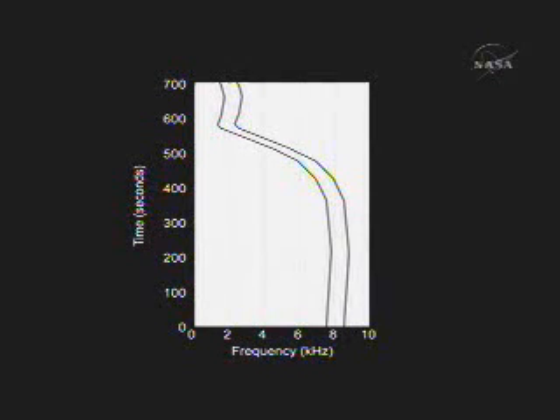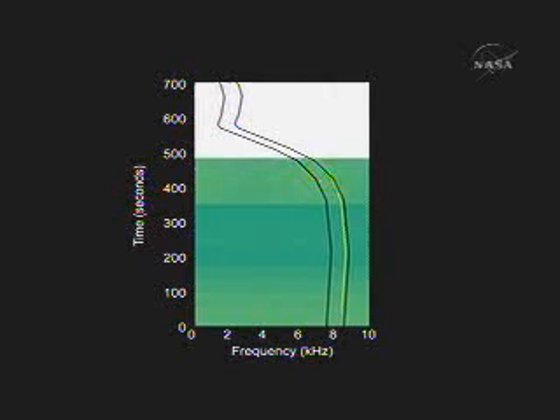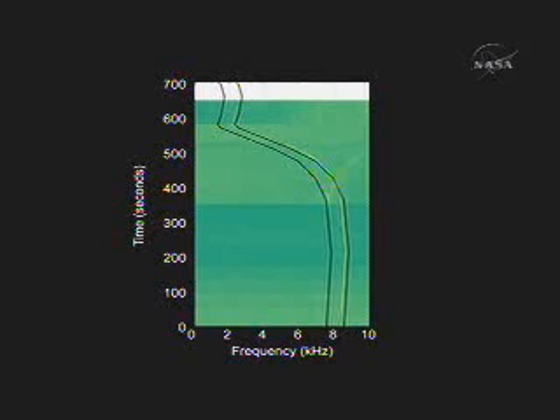Because we know the relative motions between Phoenix and Mars Odyssey, we have a predict of the corridor that we expect the Doppler profile to be within. So we'll be watching over time for the Doppler to build up. You can see the carrier signal staying within the corridor, giving us evidence that we're doing the right thing. There are occasionally some harmonics that show up, just like that C-note might have harmonics, and they'll show up as aliases in the plot, so don't get confused by those — just keep track of the carrier as it stays within the corridor.